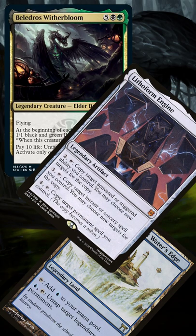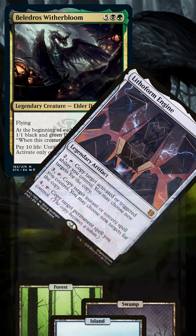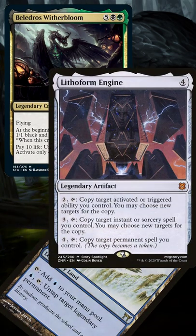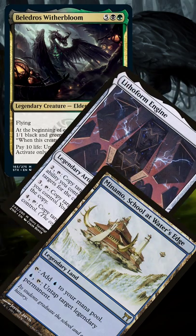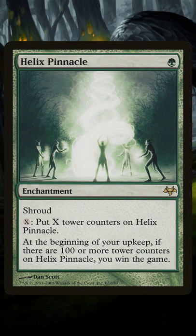Then we activate Lithoform Engine by paying 2 to copy the Belladros Witherbloom ability again, and we just repeat: resolve the copied ability untapping all lands we control, activate Menomo to untap Lithoform Engine, and activate Lithoform Engine again by paying 2 to copy the Belladros Witherbloom ability. Infinite mana goes great with a win condition like Helix Pinnacle. Use your infinite mana wisely, Commander.